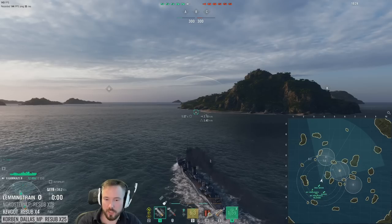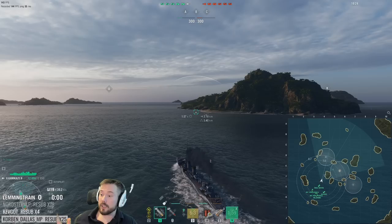I mentioned this before — you play to your strengths in destroyers. If you have the best concealment on the server, you go to a cap with no island cover, because that way you will always see the enemy destroyer coming. However, if you have worse concealment than the other destroyer, you always go to a cap with islands, because then you can use the islands to hide yourself, close the distance, and nullify the concealment disadvantage.